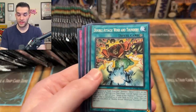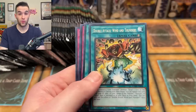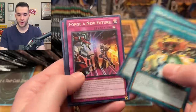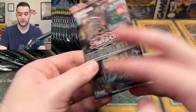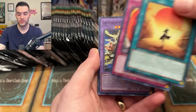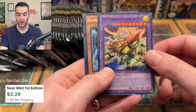We don't want to skip over the Gate Guardian support — the retrains of all the different stuff are actually really low rarity. Besides that, the regular Gate Guardian collector rare looks really fun. I'm pretty excited about Treacherous Trap Hole; a Dueling special is in there too. Gate Guardian of Thunder and Wind is one where you can banish two of the pieces — Kazejin and Sanga — and bring out this fusion without needing Polymerization.